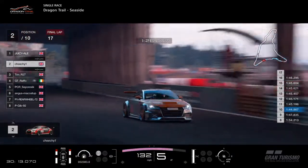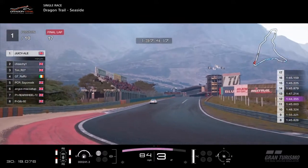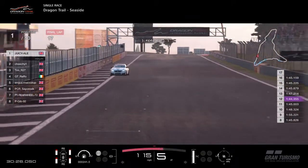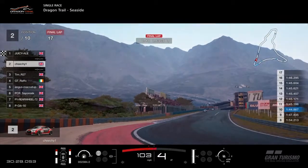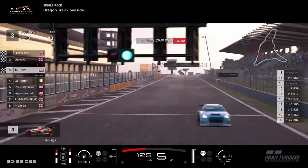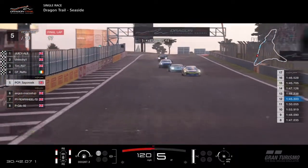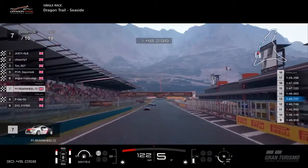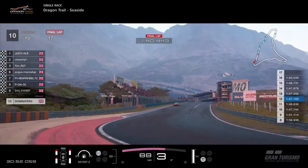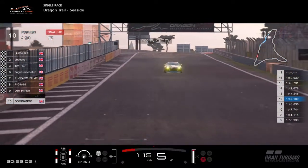Let's go back up to the top and give credit where it's due. GCA Juicy Ale takes the final corner for the final time and takes the win here at Dragon Trail Seaside, as we now begin to enter the second half of the season. Chi-Chi in P2 — that'll do him well for the championship. Tim is pretty happy with third. GT Raffo in a hard-fought fourth place. It's going to be a drag to the line between Cyraxic, Angus McCoy and rear wheel — they finish in that order with Peugeot in eighth. Piper finishes ninth and Dominator in the Jag finishes tenth. Thanks for watching and don't forget to tune in next week.